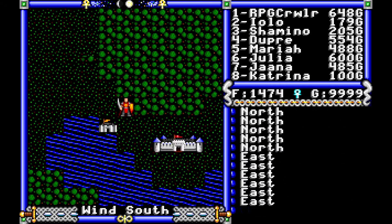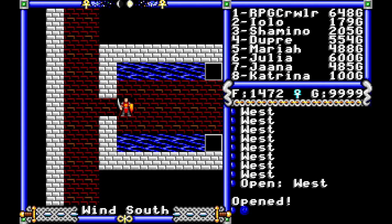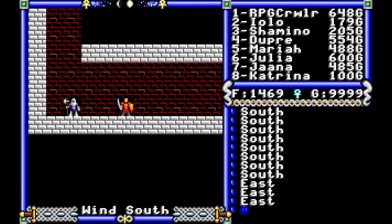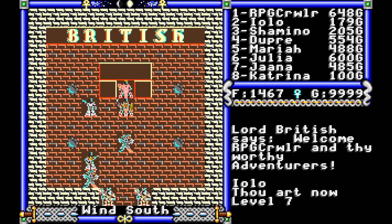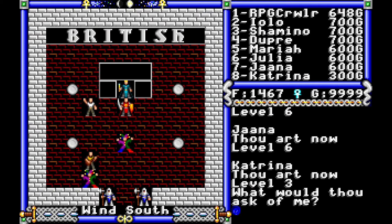And heal up and level up first. Yolo's level 7. Shamano's level 7. Dupre's level 7. Maria's level 6. John is level 6. Katrina's level 3.